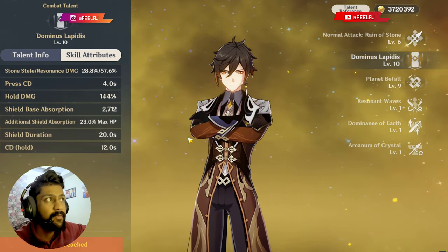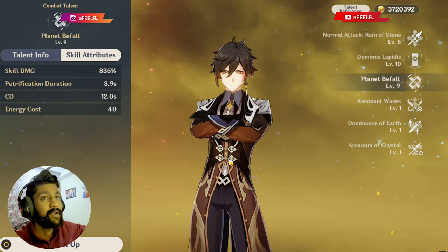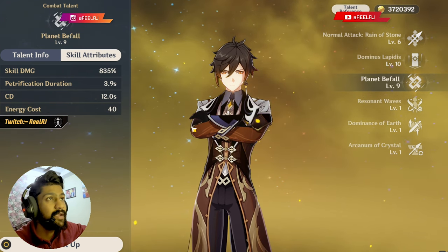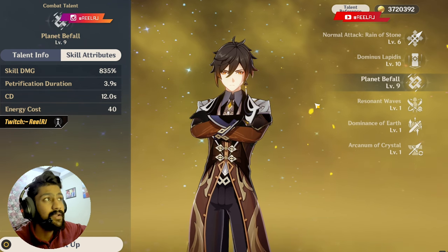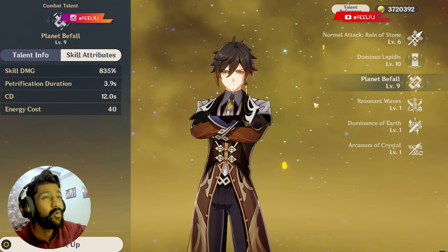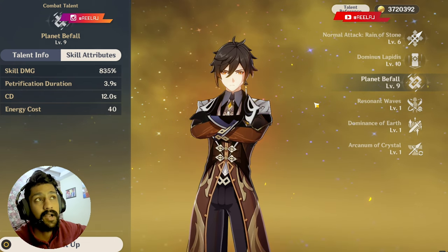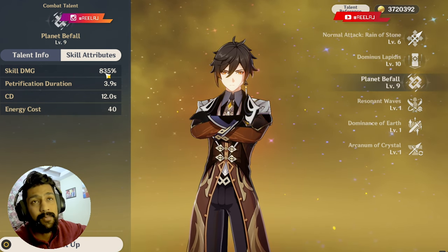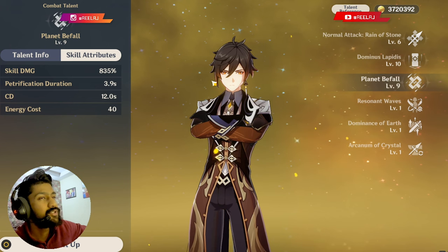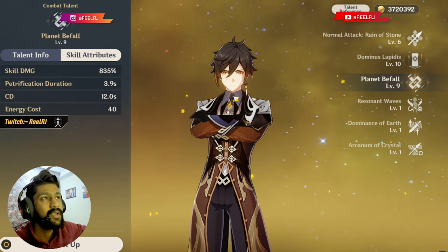As we are building Zhongli fully DPS, he's going to deal the maximum amount of damage in his elemental burst. The elemental burst energy cost is just 40, which is very low. However, Zhongli doesn't generate a high amount of particles, so you need around 130 energy recharge. You can actually spam the ultimate very often. The skill damage for elemental burst is 835%, which is pretty high, but as a geo vision holder there's no elemental reaction.